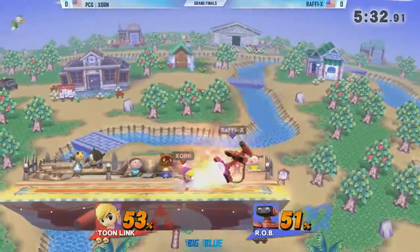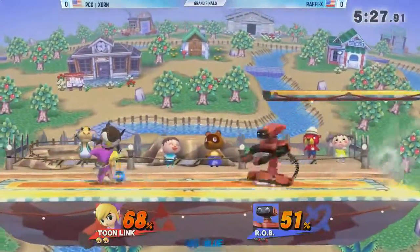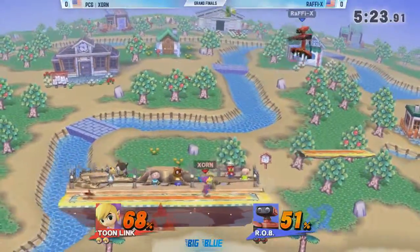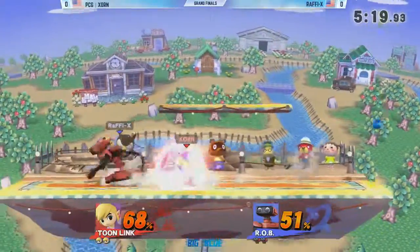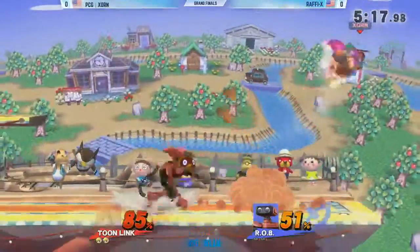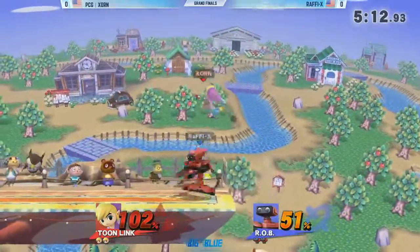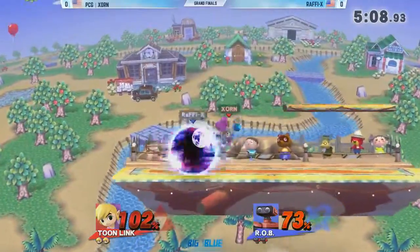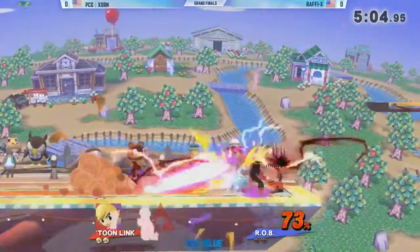Up tilt to up air — that does so much damage, and it hits hard too. Like for instance, a character like Pikachu, you'll get up tilts into up air, but it's just not nearly as good as that. The Rob Vortex we were talking about earlier — it starts dribbling off your face and just 30 damage free. It's one of those things where as soon as you recover, another is coming.